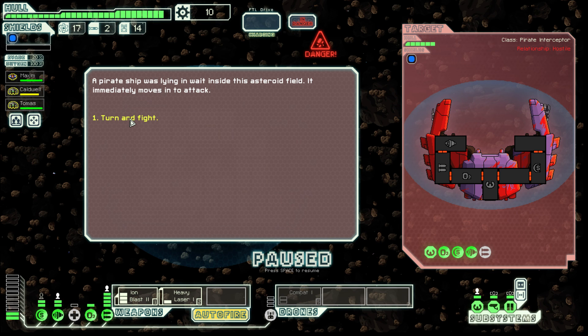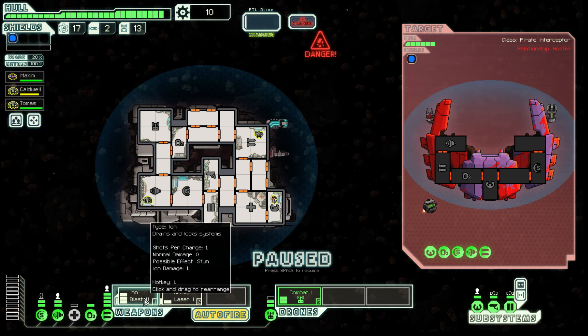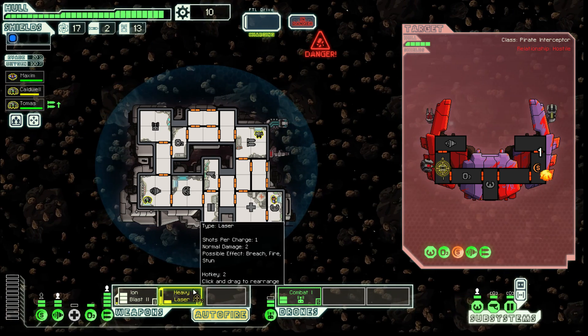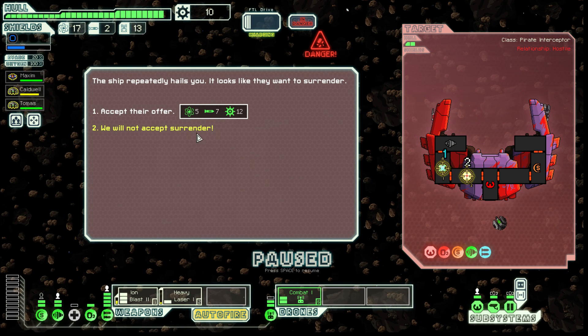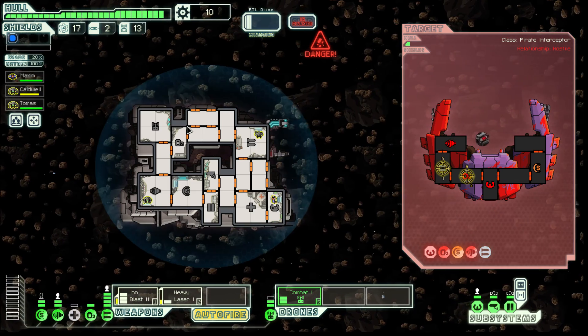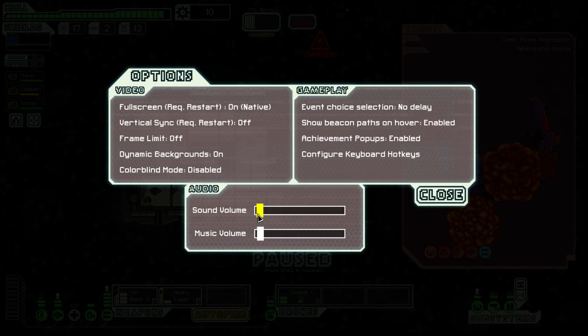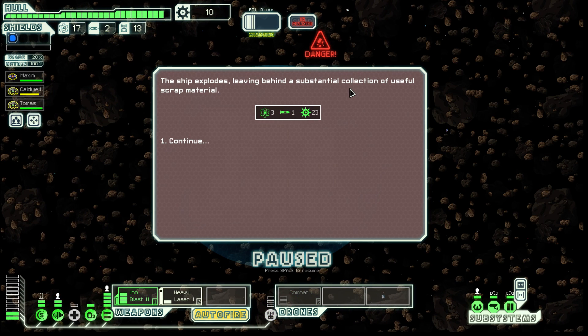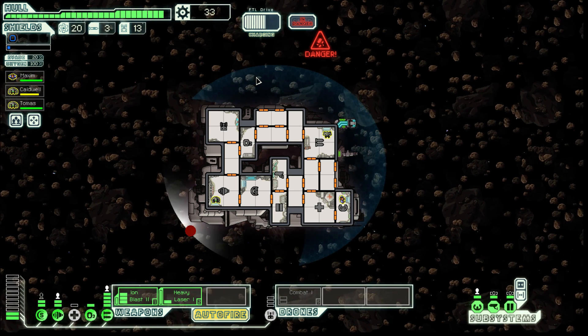Now we're in an asteroid field and this worries me a little bit because our shields are fairly trashy. Thankfully, so are their shields. Heavy laser — and we fucking demolished them! In fairness it would probably have been worth taking the surrender offer, but hindsight is 20/20, and I don't think it makes that much of a difference.